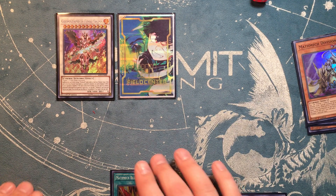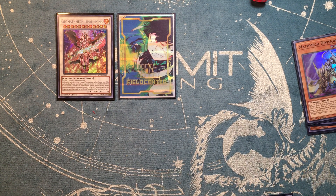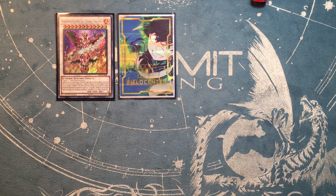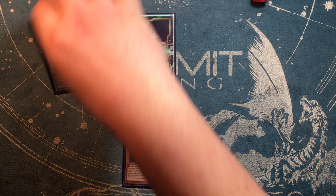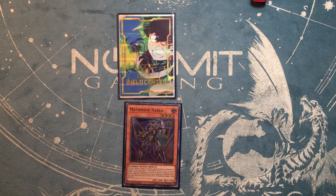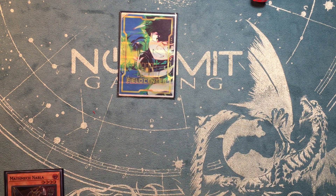It's a really quick OTK and as long as your opponent doesn't stop it, you're set. Sometimes your opponent will stop it and that's just how it goes. Moving on to more complicated combos — most of your combos are just different variations of what you just saw with the Nabla sacking off cards, but you can also do the Wicked combo.